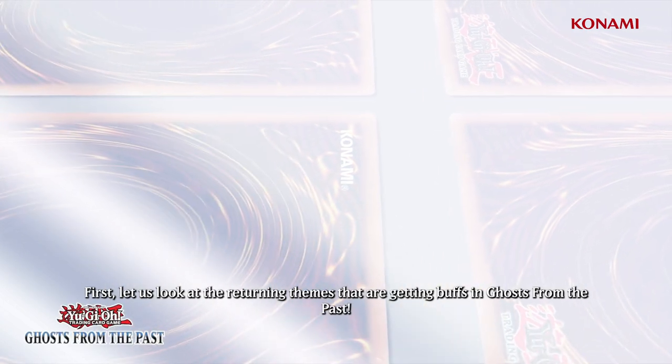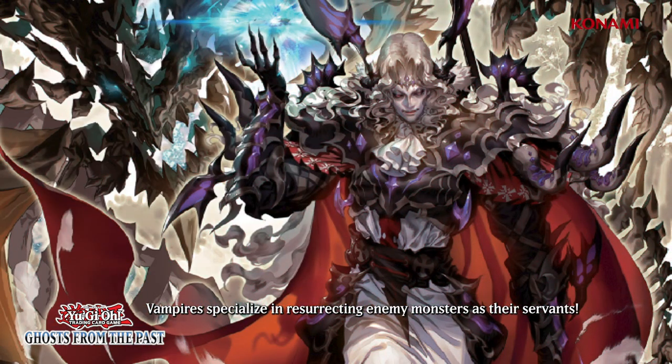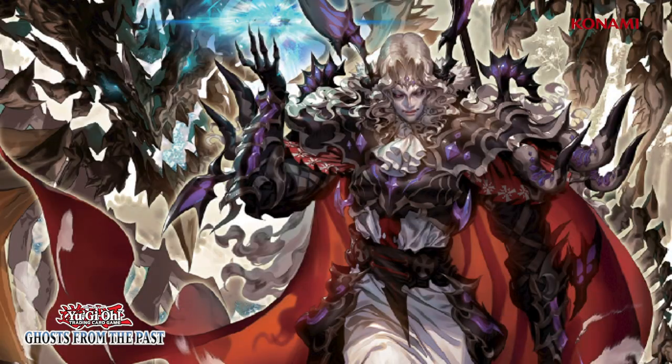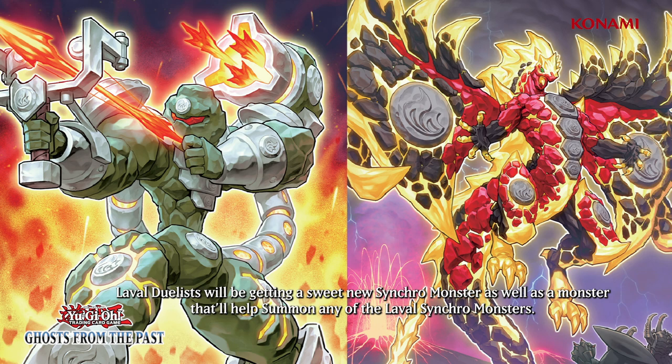First, let's look at the returning themes that are getting buffs in Ghosts from the Past. Vampires specialize in resurrecting enemy monsters as their servants. Vampire Voivode will be a must-include in your deck if you are trying to raise an army of your opponent's monsters with the cards from Dark Saviors. Fire monster enthusiasts will want to check out the new cards for Laval, a fiery synchro theme from the Hidden Arsenal era. Laval duelists will be getting a sweet new synchro monster as well as a monster that will help summon any of the Laval synchro monsters.